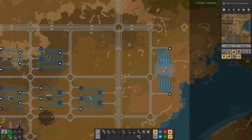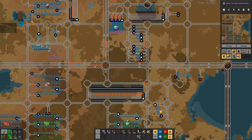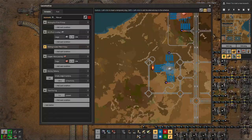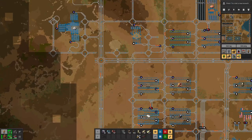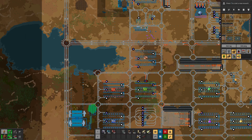We still have this steel production up here which at least at the moment seems to cope with demand. However, what is not coping is our need for iron — up here we have three stations and they are constantly occupied with trains loading and trains not being able to go where they want to. This is a problem because we do have enough copper wire, but we need quite a bit more circuits, because in today's episode we want to turn our attention to modules.